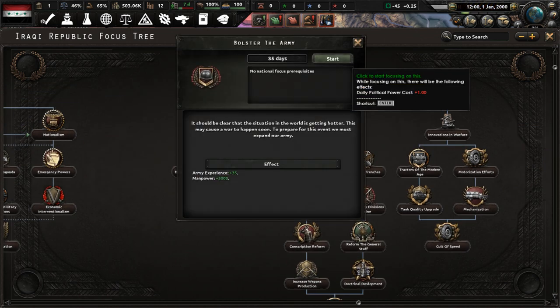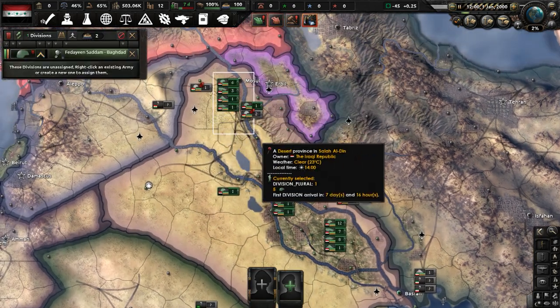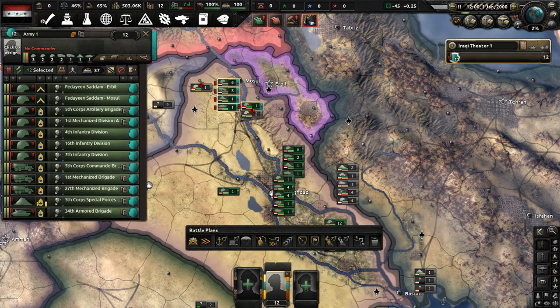Let's do 'Bolster the Army.' It says the situation in the world is getting hotter and a war may happen soon, so we must expand our army. With that done, let's start assigning our divisions across our two armies.